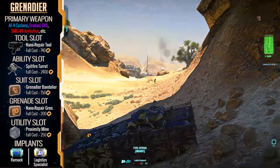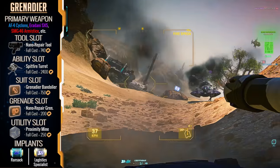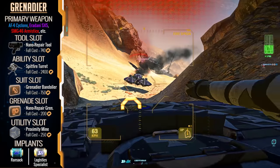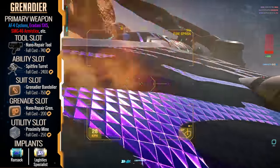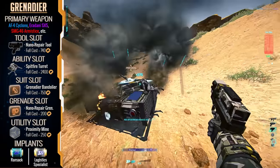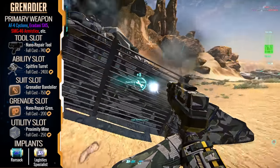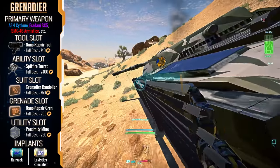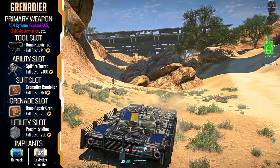First up, my vehicle operator loadout — an engineer loadout designed to sit in vehicles and pump out some mean repairing capabilities when the time requires it. I would recommend running an SMG like the AF4 Cyclone, the Aerodyni SX-5, or the SMG-46 Armistice — all great damage dealers for quick reaction situations like dealing with light assaults that get a little too close to your vehicle. The real magic here comes with your nano repair grenades and the grenade bandolier, giving you that extra kick of repairs in sticky situations.